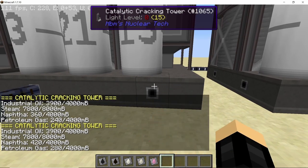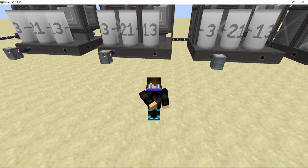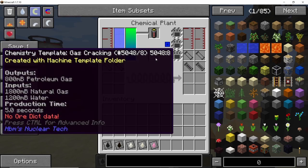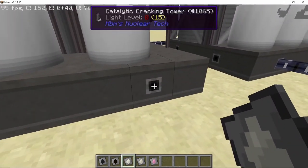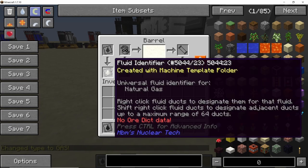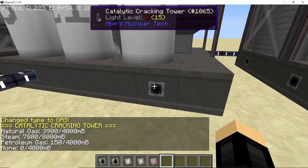The best thing about the catalytic cracking tower is that you are going to get tons and tons of petroleum gas, which is very useful for producing solid fuel and also other materials. Next up we have natural gas cracking, which is simply going to give us petroleum gas. This recipe is similar in both the chemical plant and the catalytic cracking tower, and once you start pumping in natural gas the cracking tower will start producing petroleum gas out of it.